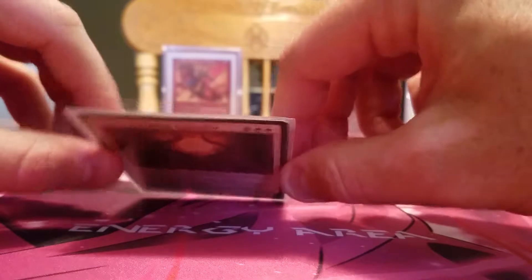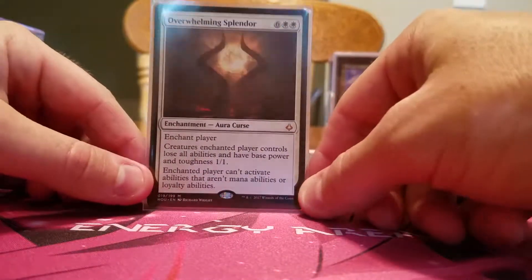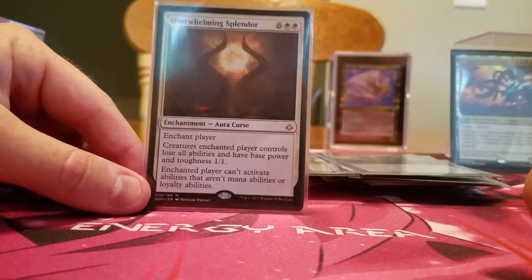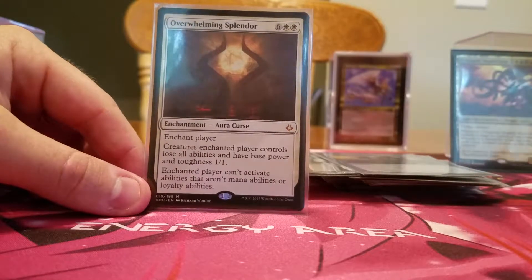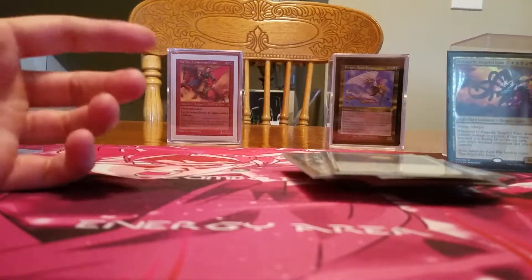For somebody who's been really naughty, really pissed me off, or has just been the bane of everyone's existence, I usually play Overwhelming Splendor — I think this was the most expensive card in the deck. Just to have all of their creatures lose all abilities and become 1/1s, and they can't activate most of their abilities. This is like the big 'haha' for anybody who really wants to mess with me.